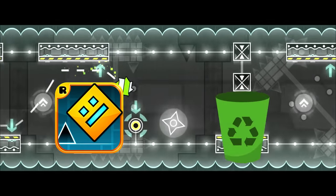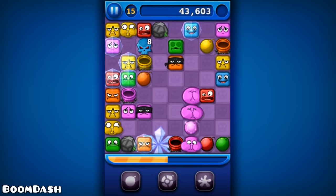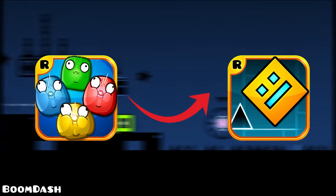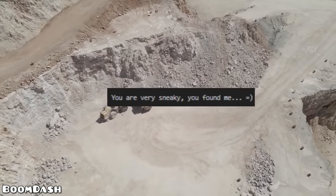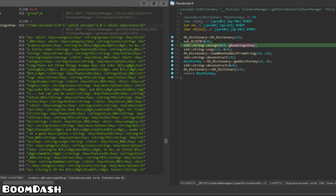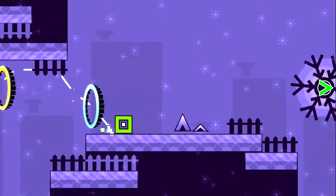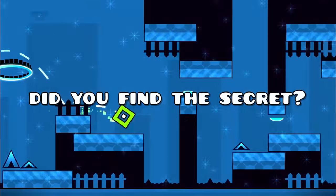For the final secret, we close Geometry Dash and open Boomlings, another game RobTop made — a pretty dead Candy Crush ripoff with nothing really remarkable about it. However, this game has something to do with an unintentional easter egg RobTop put in Geometry Dash. The data miners who discovered the secret RobTop message also found something way bigger: a part of the Boomlings game has been hidden somewhere in GD. Just after release, RobTop put code in GD that made it possible to see that the Boomlings shop had been added to the game. This hidden code reveals the shop and makes it one of the most well-hidden secrets on this list. I hope you enjoyed it — goodbye!